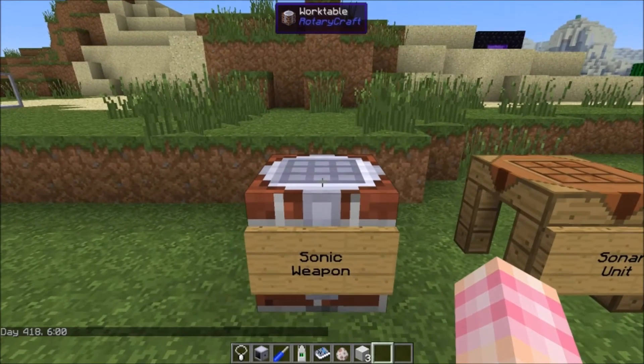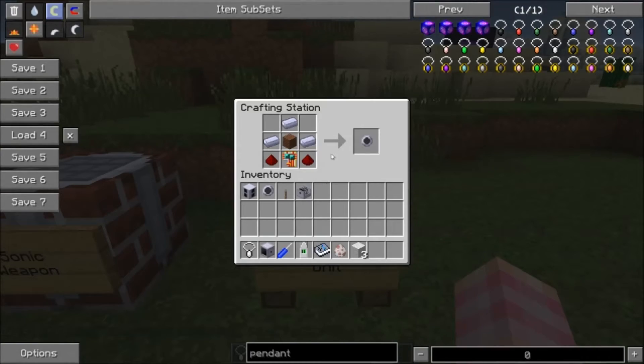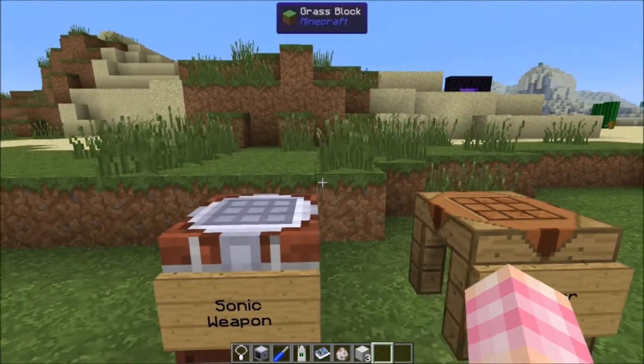The sonic weapon is crafted using four sonar units. Sonar units are crafted with a note block, a circuit board, two redstone dust, and three steel ingots — so not that expensive. These are also used for several other things that we'll come to later in the series.